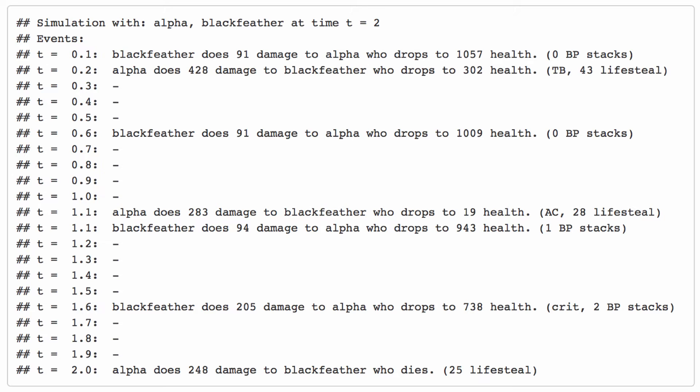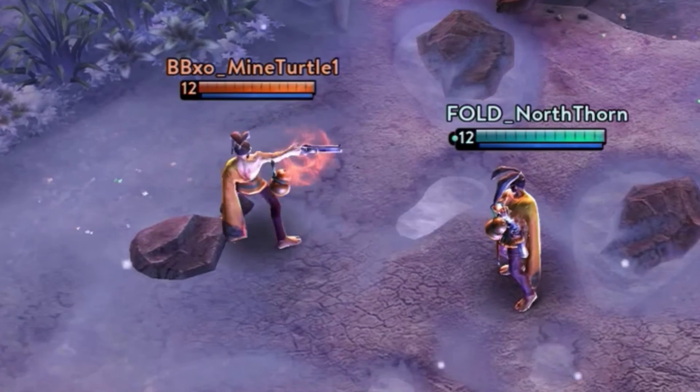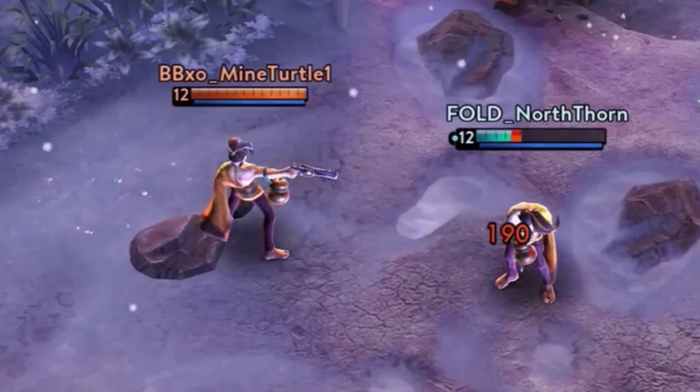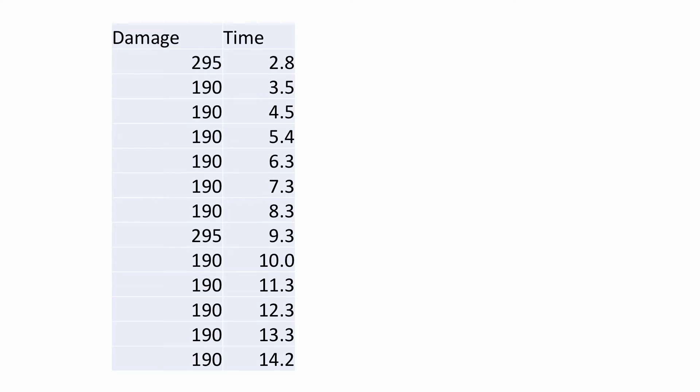Of course, it's important with something that complicated to check whether simulations like this actually match what happens in the real game. In video number one, we checked to make sure our damage formulas were correct. But there's a lot more going on here than just damage formulas — we've got time passing and all sorts of stuff. So here is a video of a level 12 Ringo with a Sorrow Blade, Tension Bow, and two crucibles attacking another Ringo with a Sorrow Blade, a Breaking Point, and two crucibles. If we record exactly when he does damage, we get a table of values. If we simulate it with my software, we get these values.